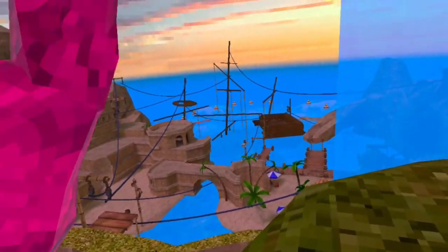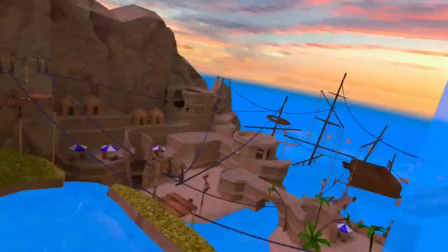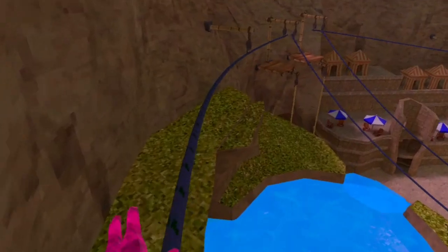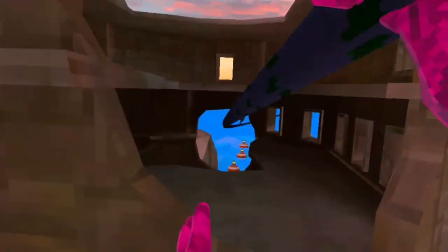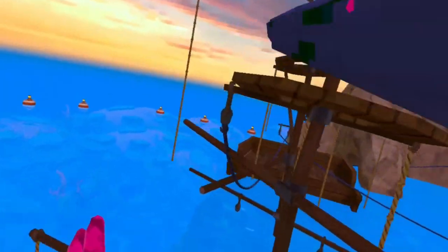Alright, you're gonna want to grab onto this, you can do some little hops, you have a small little jump — just jump and then make that. Then you don't want to go too fast because you want to drop right here.